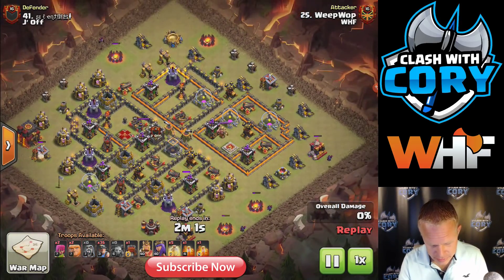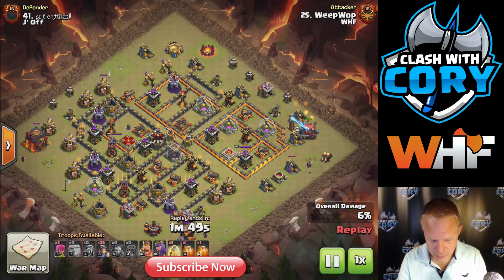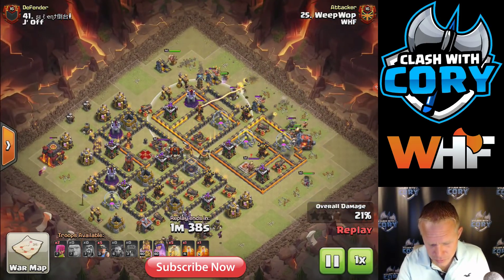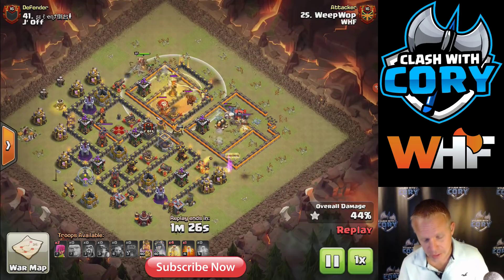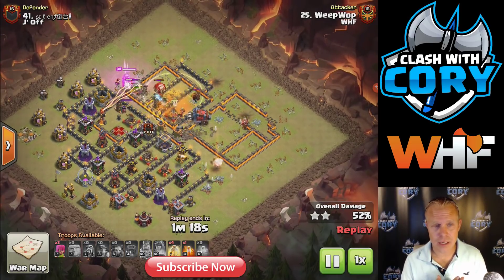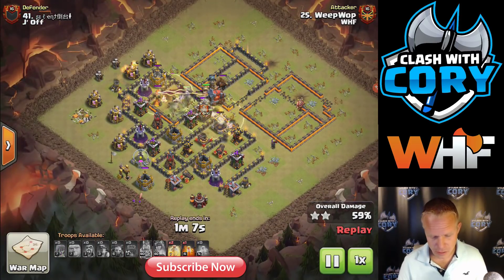So Weepwop is just going to use a mass miner hit here. He brings some giants ahead of time, probably to tank for the queen. Wall wrecker comes in first. He has the king coming down on this side. Now when you're setting your king or queen down on the side, you want to know where that single target inferno range is, so you know when to pop your hero's ability. With the king, you want those barbarians to distract that single target inferno before it locks onto the king. Once it locks onto the king it's too late - he doesn't disappear like the queen does. The idea is to pop his ability right before he comes into contact with single target inferno range, so the barbarians distract it long enough that he stays alive a lot longer.